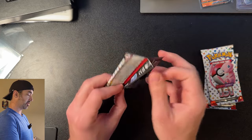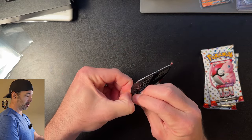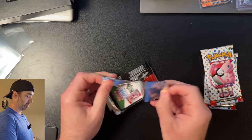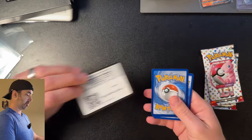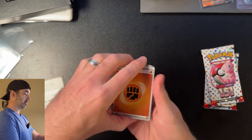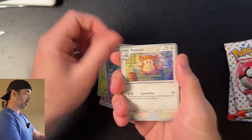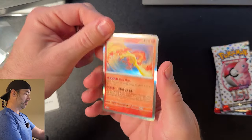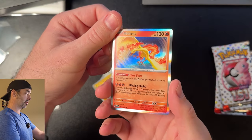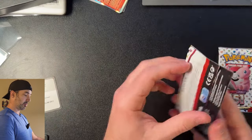Let's open these packs real fast and see if they have some pretty good hits. Pack number one from the 151 Poster Collection. Can we get something good? Code card, one to the front. Let's see what we get: Diglett, Drowzy, Bulbasaur, Slowpoke, Raticate, Erika, Magneton, Clefairy, Clefable — and a sweet Moltres card. I like that. Pack number one, not bad.